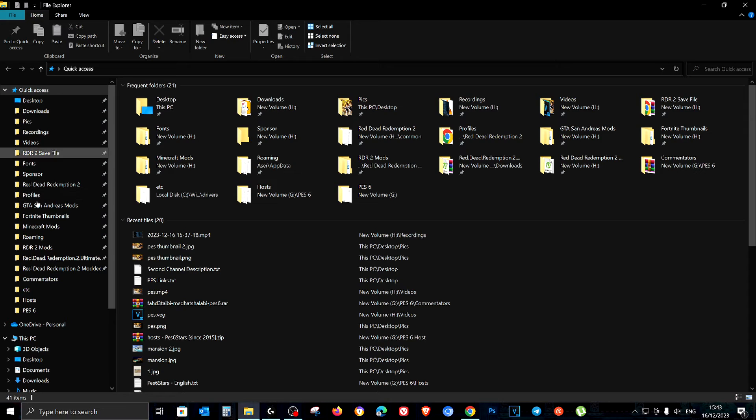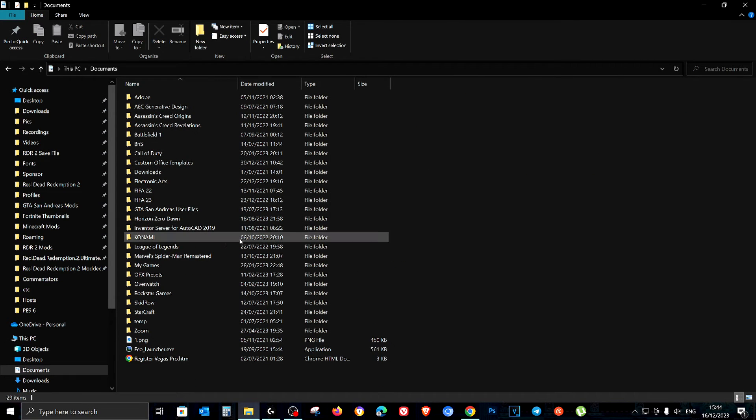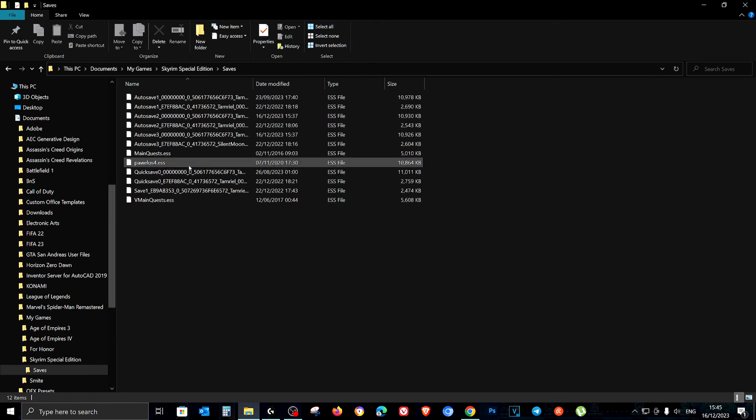You'll usually find Documents here in Quick Access, but I removed it, so I'll go to it from here. Go to This PC, then Documents, then My Games, then Skyrim Special Edition. If you have the regular Skyrim it will just say Skyrim, but because I have the Special Edition it says Special Edition. Then go to Saves — and bingo, these are your saves.